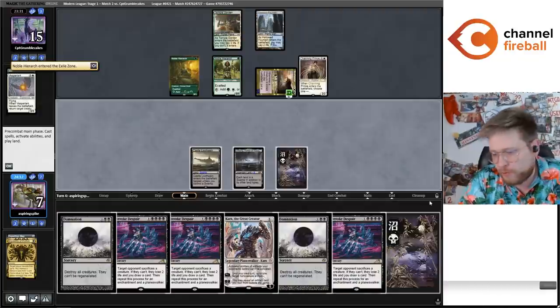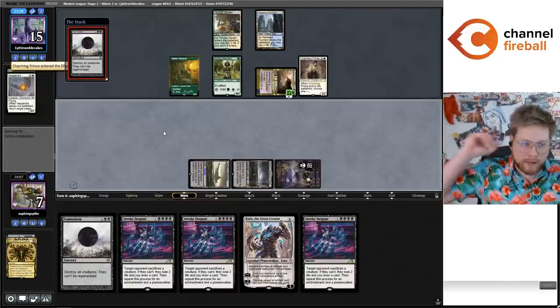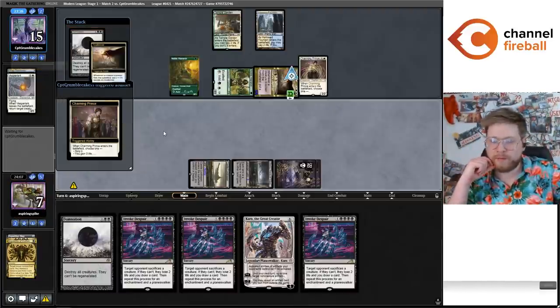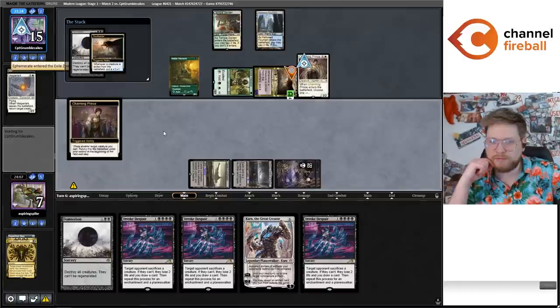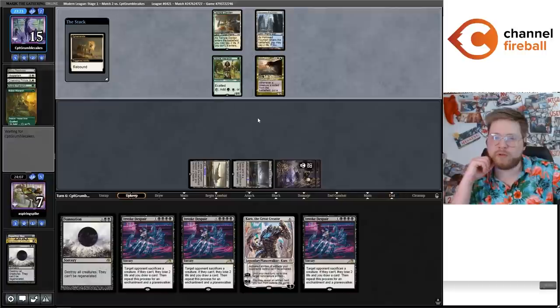Never draw the land. No pain — I'll lose the Spell Quellered with a smile if they have it. Okay, Ephemerate to Scry 2. I'm not sure I would have done that. Oh — Ephemerate to save the Soul Herder! Of course. Thankfully we got the second Damnation. They have the option to Ephemerate the Hierarch to grow the Soul Herder and hit me for an extra point of damage. They Ephemerate the Soul Herder instead — they want the Ephemerate in the yard for like Eternal Witness.